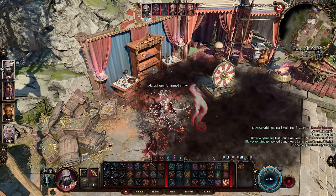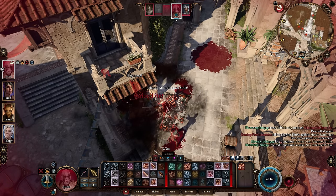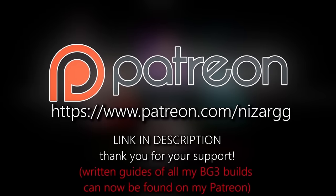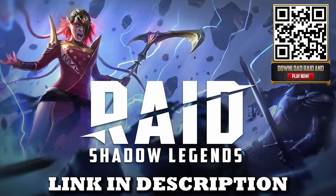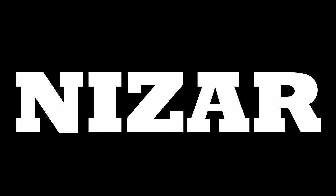Make sure to follow everything in this video and you will annihilate everything. The best thing about this build is that sound of the critical hit - it is music for your ears. If you want written guides of all my builds including this one, check out my Patreon - I have high-quality written guides if that's your cup of tea, or if you just want to support the channel it is very much appreciated. Make sure to check out Raid Shadow Legends, the link is in the description. Give the video a like, subscribe if you're not subscribed, and let me know your thoughts in the comments.